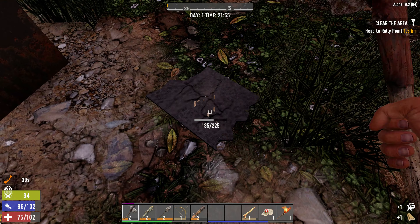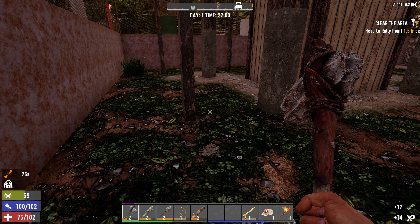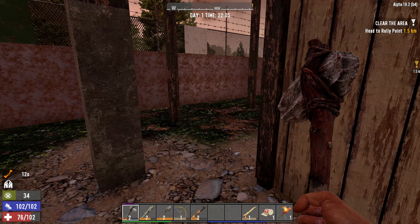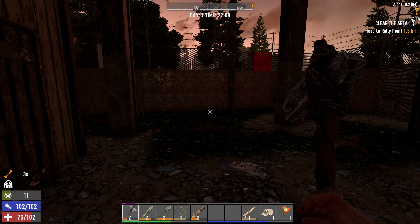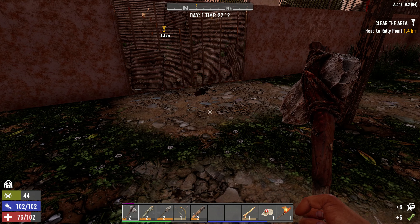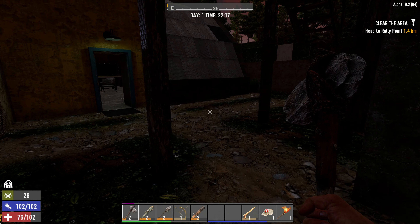Now we sort of just want to be quiet — we don't really want to pull any undue attention. Look at this: the wall leaves a little gap. I hear a zombie. As long as we don't invite them to come check out what we're doing, should be fine. I don't want to keep breaking grass by the fence — I don't think that's in our best interest.